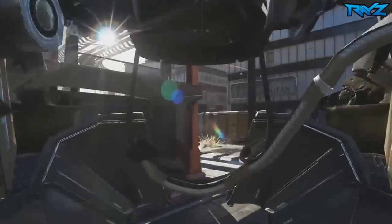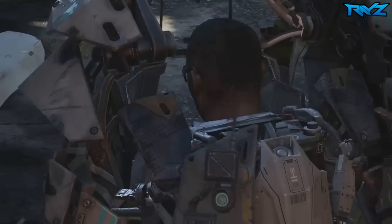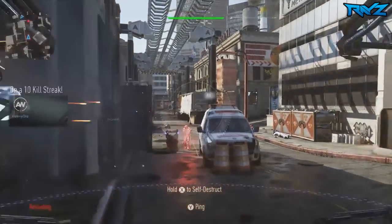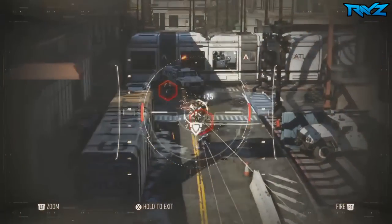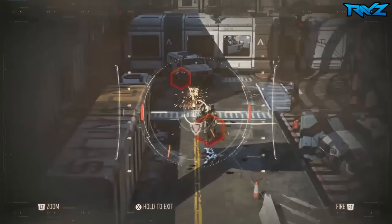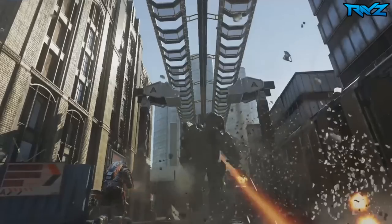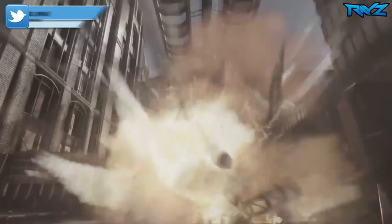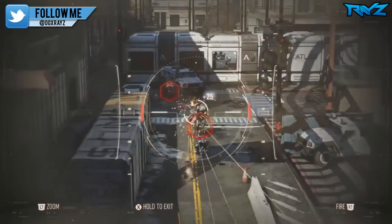This first map does not have an actual name yet. All we know is that it's set in Detroit. The one cool thing about this map is that it has a map-based scorestreak — once you get it, you're allowed to use a weird minigun turret that flies by on a railing. I think that's pretty cool. I like the idea of a map-based scorestreak over just something you get by completing objectives.